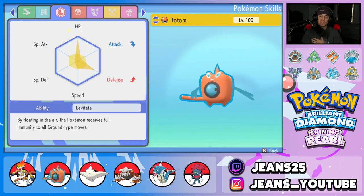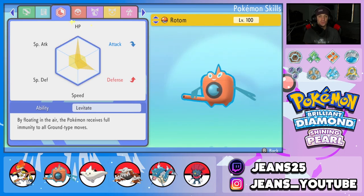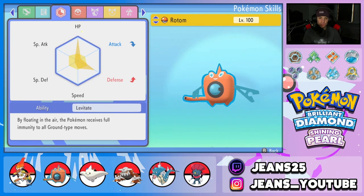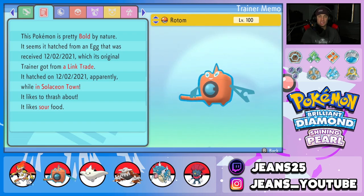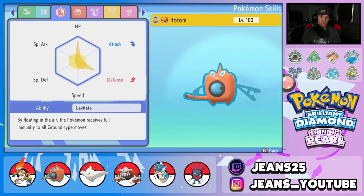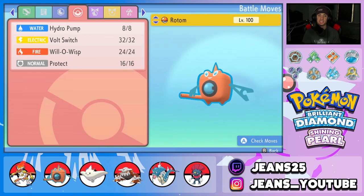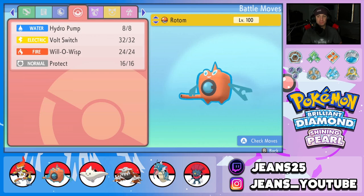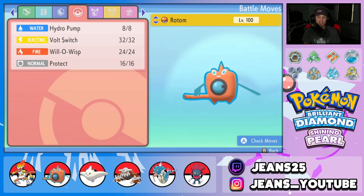Next pokemon is Rotom-Wash. A lot of you are used to me using Rotom-Wash as a special attacker, but here we're using it as a defensive wall. We went defense — lots of HP and defense EVs with some speed to outspeed a few pokemon. Nature is bold, giving the attack drop and defense buff. Moveset is hydro pump and volt switch for STAB and pivoting, will-o-wisp to burn physical attackers, and protect. Item is leftovers for end-of-turn HP recovery.